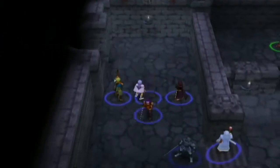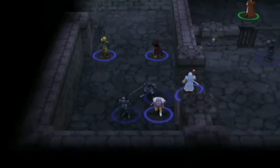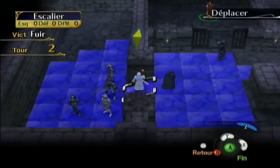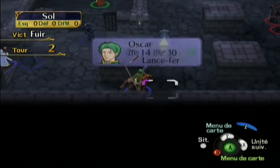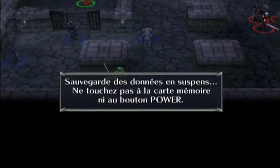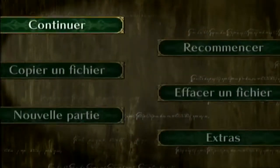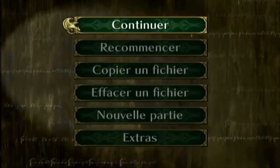Les développeurs avaient pas mal prévu leur coup — ils savaient qu'ils allaient faire une suite. On va faire suspendre, parce qu'on ne peut que comme ça pour quitter. Suspendre c'est sauvegarder en quittant en même temps — on ne peut pas sauvegarder tout court. C'est un peu dommage, on peut le faire à partir de la version Wii.